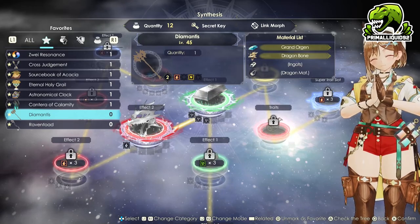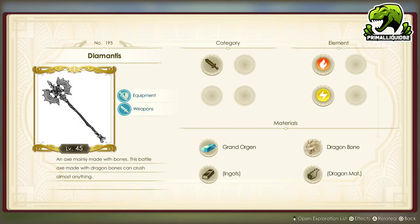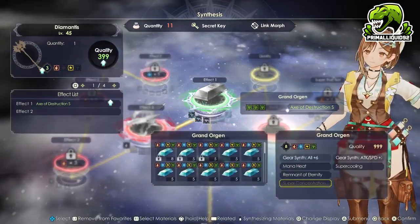The weapon we are going to be using is the Diamantis. Its effect increases your defense and increases damage dealt according to defense. This is literally broken — the damage modifier is so high on this, it is crazy how overpowered this weapon is.